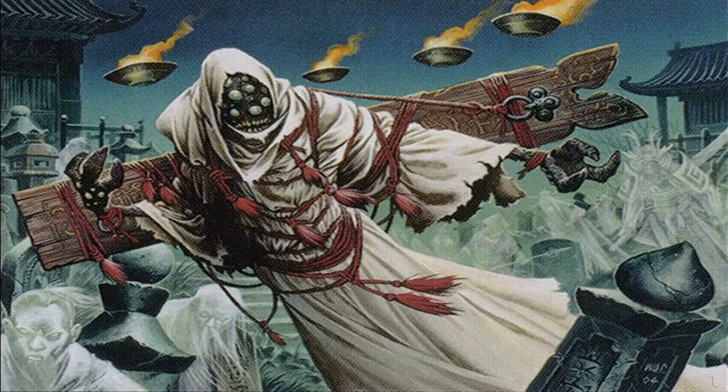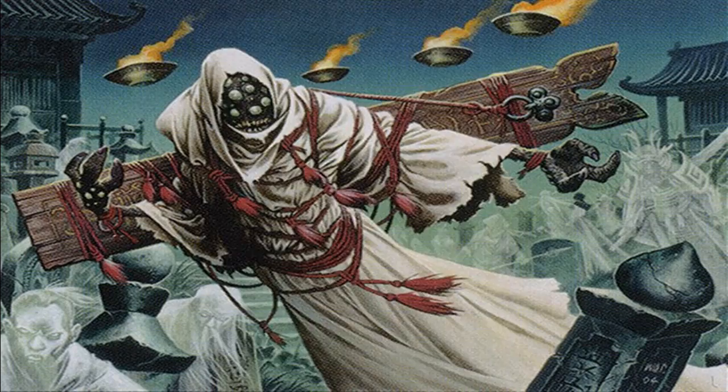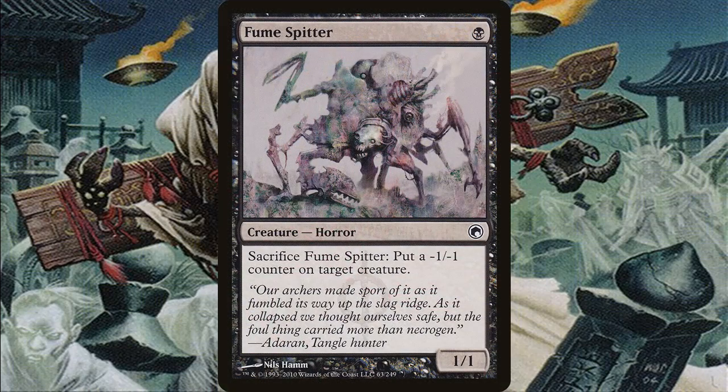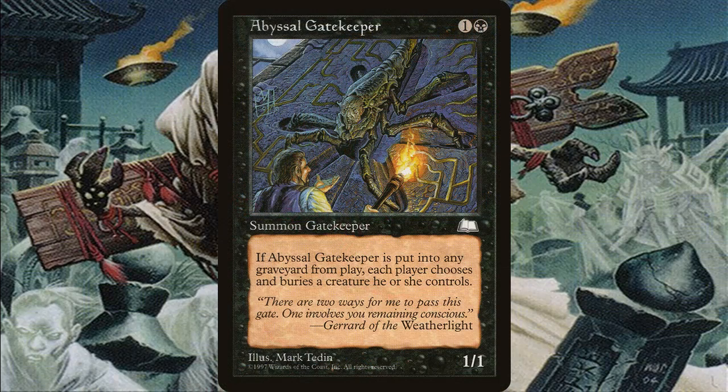Blood Pet can sacrifice itself to add one black mana to your mana pool. Death Cultist sacrifices itself so target player loses a life and you gain a life. Fume Spitter sacrifices itself to put a -1/-1 counter on target creature, so if we keep bringing it back it's another way to remove creatures. Plague Griselka is similar but gives -1/-1 only until end of turn. Abyssal Gatekeeper is one of the best — it's like a cheaper Fleshbag Marauder that you sacrifice, which helps sacrifice your other creatures and thins your opponents' boards.